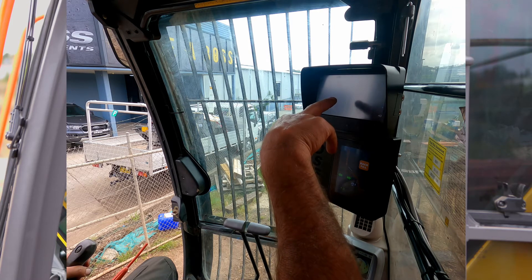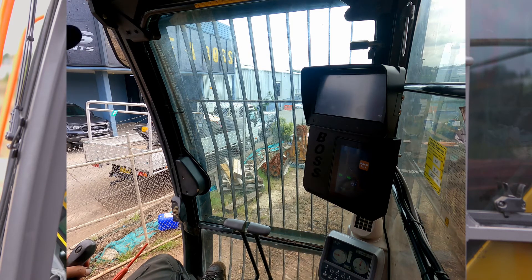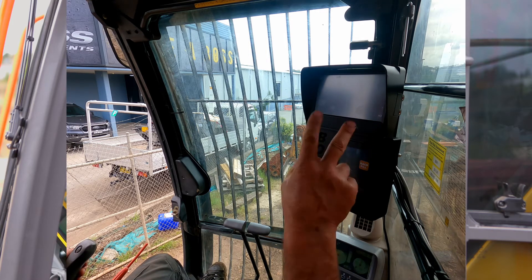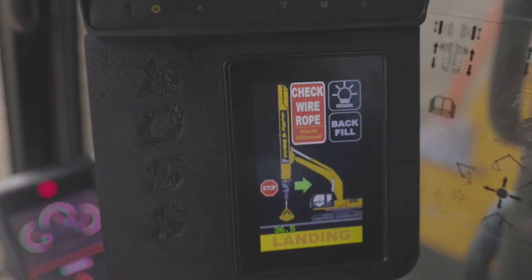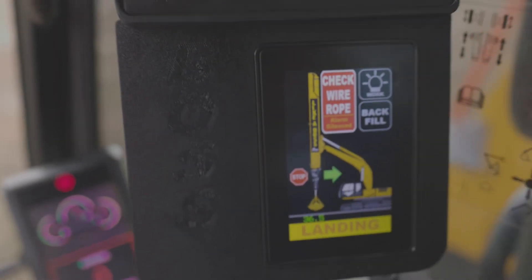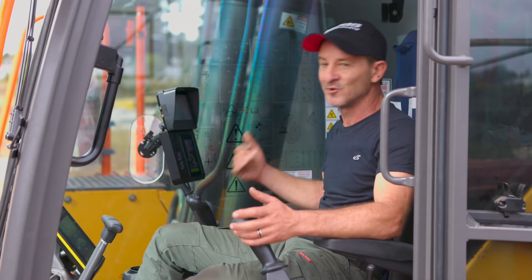The system is a very simple system to operate. It's a small touch screen here — everything you want is on there. You can turn your working lights on. It tells you once the arm is extended down to the bottom and the arm bottoms out and hits the mound, it'll come up with a landing alert saying, 'I've hit the bottom, close your bucket, pull me back up.' So not only has the operator got a visual, but he's also got an audio alert as well. He'll hear a slight beep — pull me up.